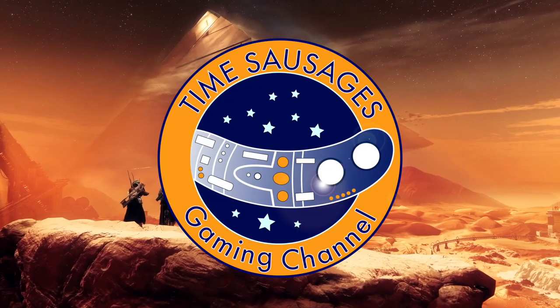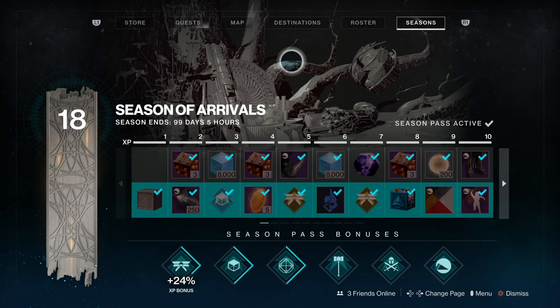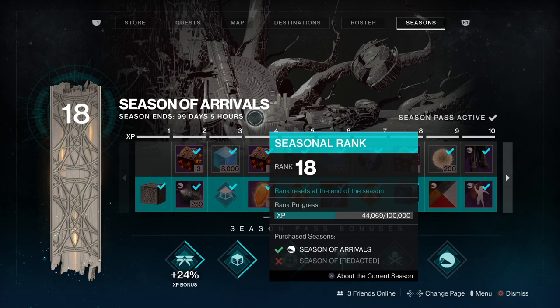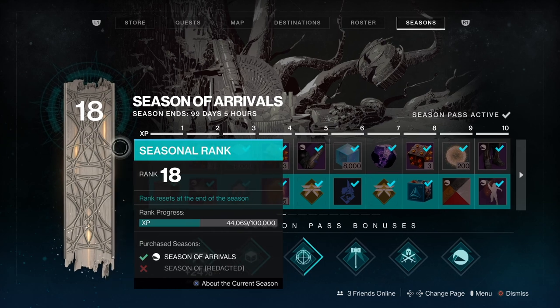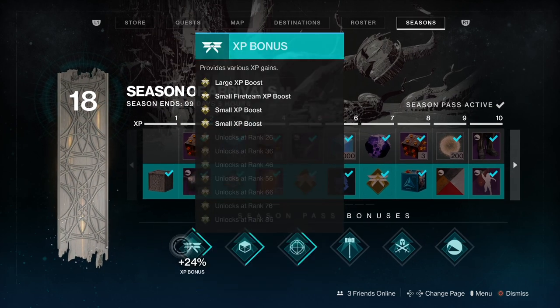Whether you're old or new to Destiny, we've got the Season Pass. On the screen you can see loads of information about what the Season Pass does, how long it's got to last, and so on. We've got 99 days and 5 hours left until Beyond Light comes. Over here you've got your level — I'm only a measly 18 at the moment, but we're going to do something about that. Then you've got your central bit which shows all your rewards, and all the little boosts you can get and at what stage they are.